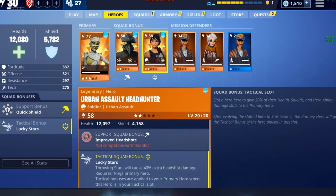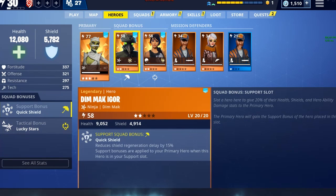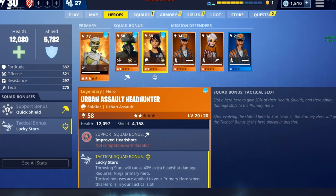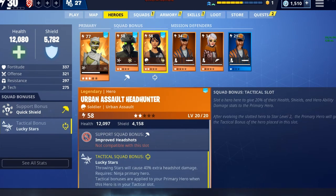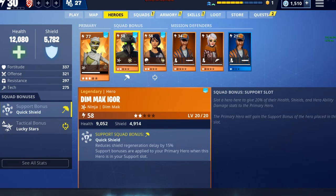With hero experience you'll be leveling your heroes. You have your primary hero — the one you play as — and then your squad bonus heroes which give you squad bonuses for support. You'll have one on each side for tactical support, and each of them have their own perks which you can read to help buff whatever character you're playing.